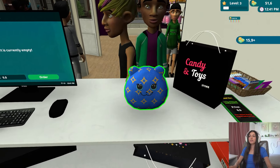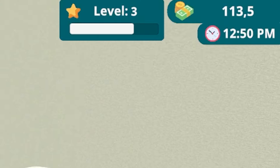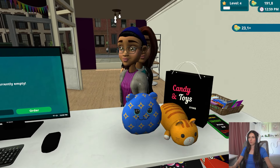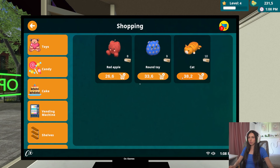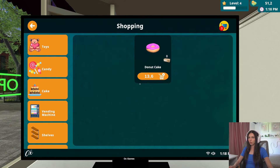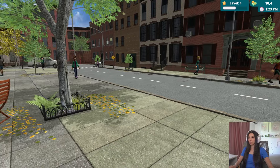Vreau eu pisicuța asta din joc, că e prea adorabilă! Și e numai ora 1 după masă - vă dați seama, până vine seara. O să facem stocul până nu mai avem nimic. O să luăm una din fiecare și la candy - ce ne permitem? Ne permitem să luăm un candy mai scump sau cake. Luăm un candy de asta, ne permitem 180. Mai avem 5 și 1. Hai să mai luăm.